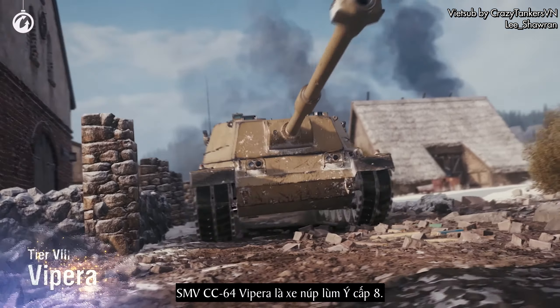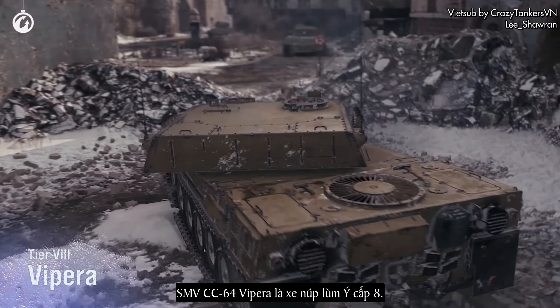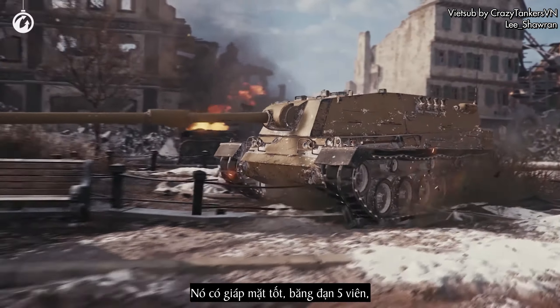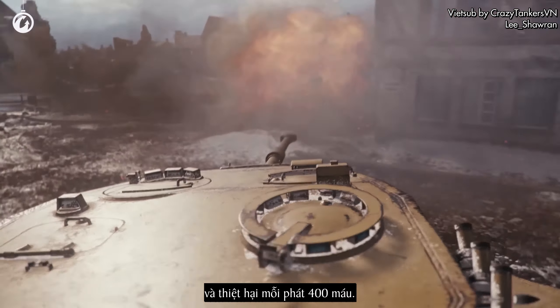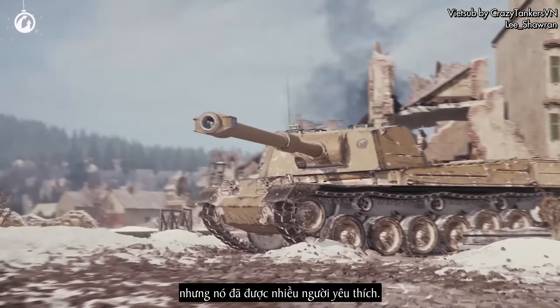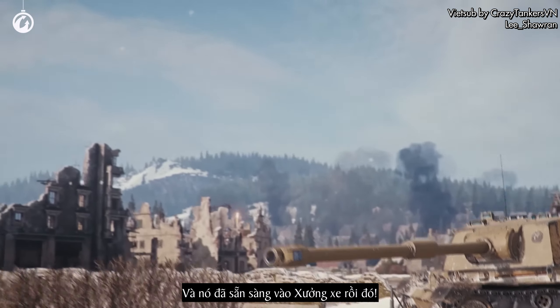The Semivente CC-64 Vipara is a Tier VIII Italian tank destroyer. This vehicle is created to cause damage on the front line. It has good frontal armor, a 5-shell autoloader, and a damage per shot of 400 HP. This TD appeared very recently in the game, but it has already become liked by many. It's beautiful, stylish, and dangerous — and it's ready to get in your garage!